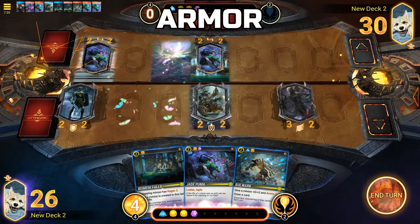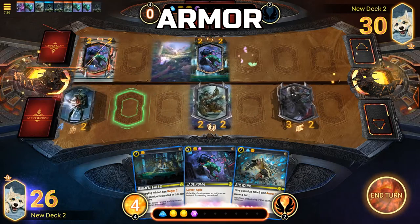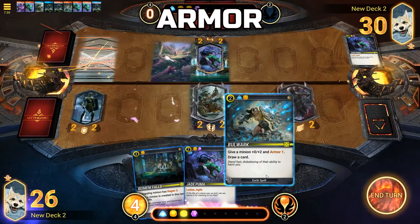Armor: A minion bearing Armor will reduce the amount of damage taken by their Armor number. A minion with 2 Armor will reduce each instance of damage by 2 when it is resolving.